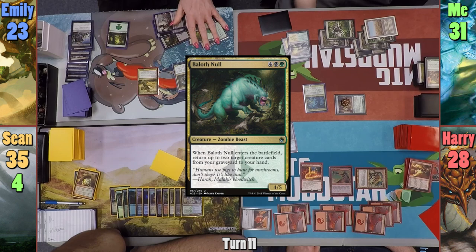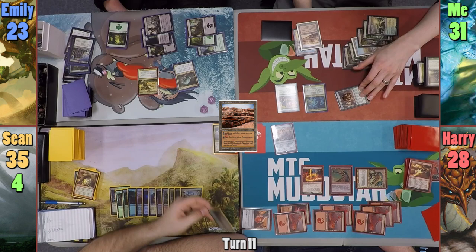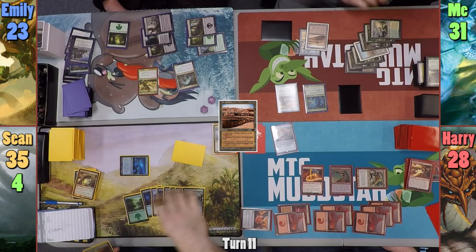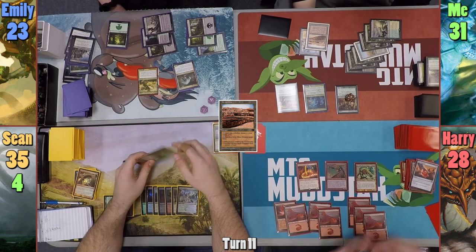Sean draws and passes. Emily plays a Forest and casts Baloth Null, bringing back her Enchantress and the Grim Guardian. I recast Protean Hulk from my graveyard and play a Strip Mine. Moving to combat, I swing the Bane at Sean, who responds by activating Mystifying Maze on my Bane of Progress, exiling it until the next end step. At my end step the Bane comes back, blowing up Harry's Fire Diamond and Panharmonicon — a sweet little team-up between me and Sean.